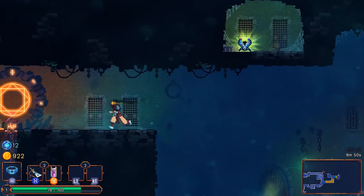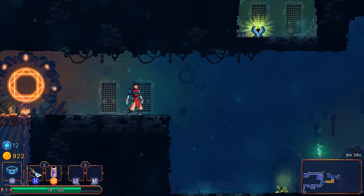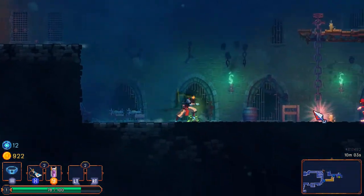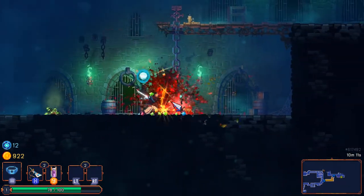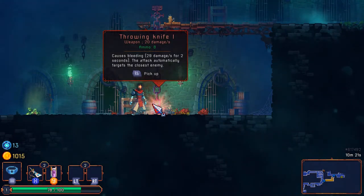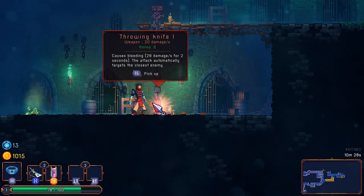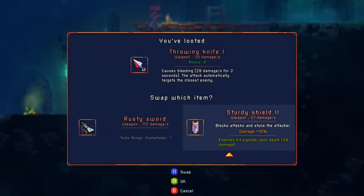That looks like a secret of some sort — how do I get to you, my double-edged scissor friend? Looks kind of like crossed blades or staghorns. There are enemies here I can't deal with just yet. Throwing knives cause bleeding — 29 damage a second for two seconds — and I get eight of them dealing 20 damage each. The attack automatically targets the closest enemy, so I don't even have to face a certain direction to aim it.